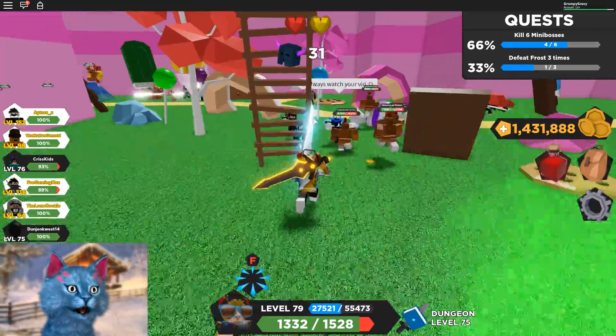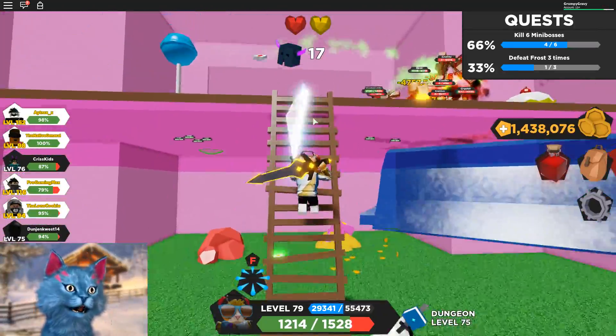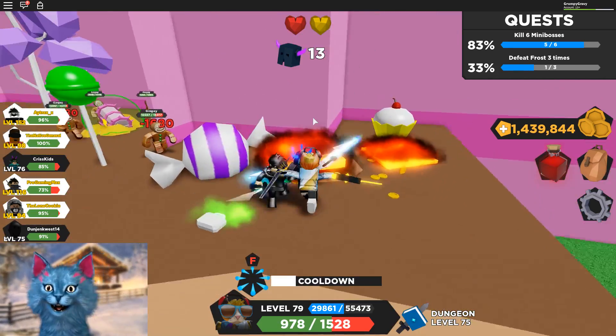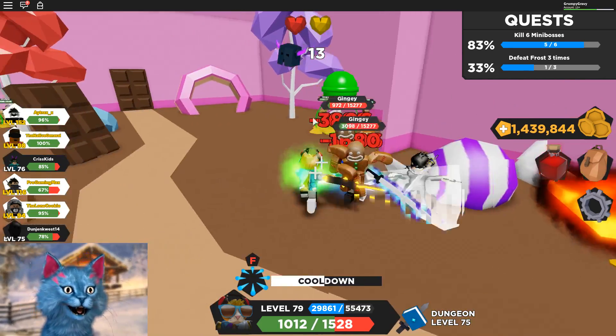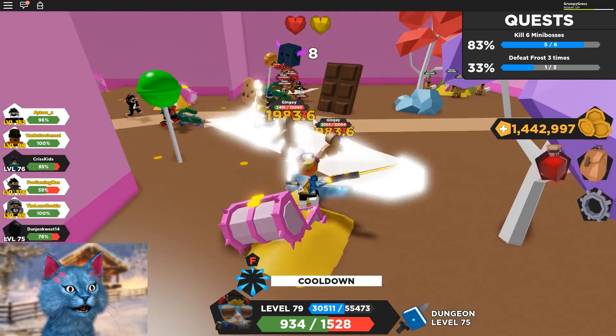Guys, I have to show you the most overpowered move ever. Let me go near... okay, I'm gonna do it right here. I'm gonna do it with the next people. So you go near them and you do this. It's called Pulsefire and it's a VIP move, and it's like the most overpowered move ever. It's super powerful.